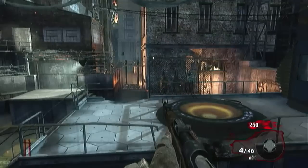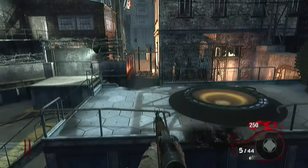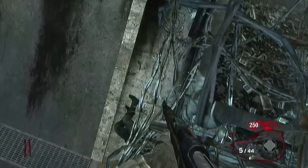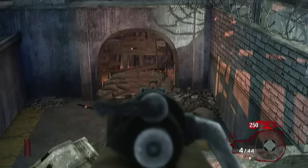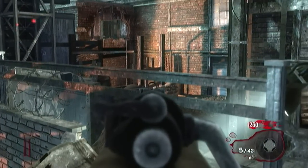You're probably going to want to pause it and get the exact location and the exact timing right like I just did. Make sure you're not too close to the wall because it won't work. Some people hug the wall — you're supposed to be like a couple inches away from the wall. Make sure your crosshairs are half on the wall, half looking at the zombie.